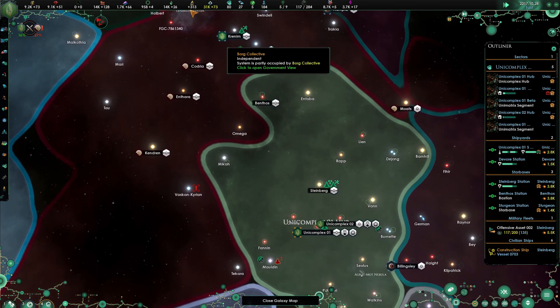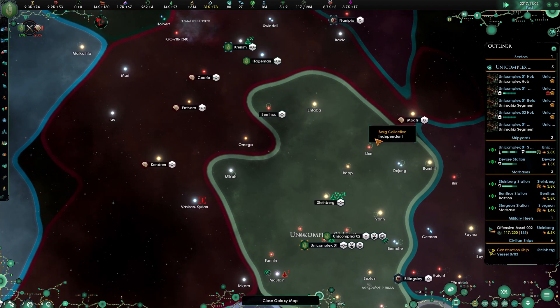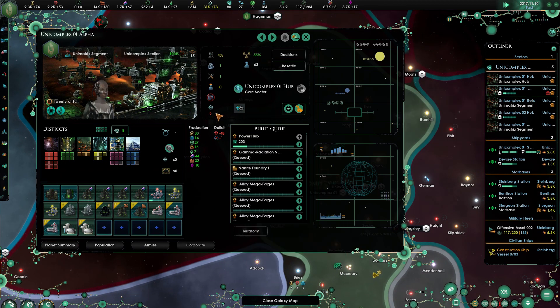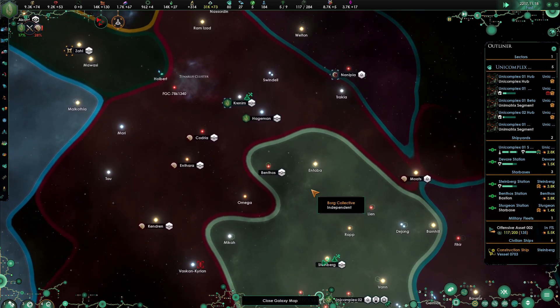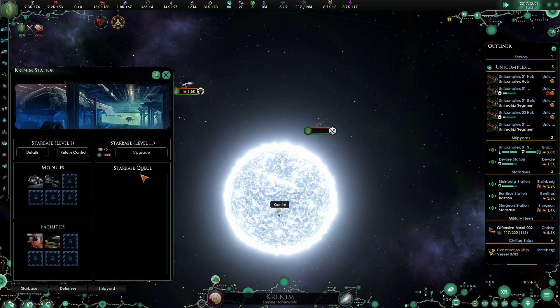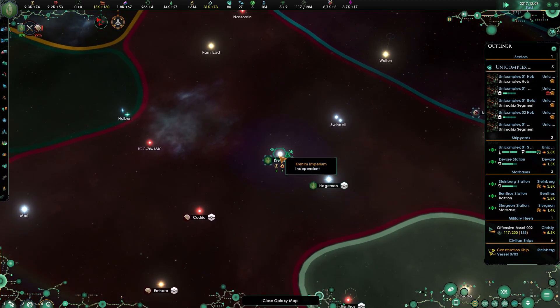Resource storage is full — Trillium D, totally full. Kind of figured that would happen at some point. Unicomplex — we need jobs and we're kicking those out right now. So far... I assume we took this, yeah, it has been reactivated.